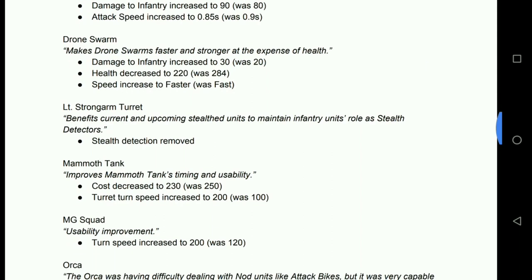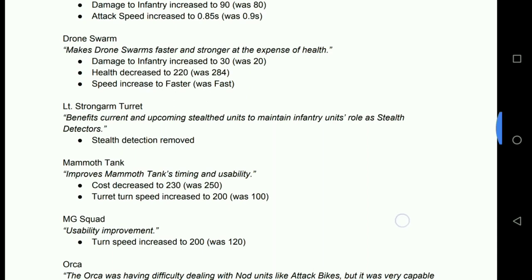Drone Swarms: damage to infantry up to 30, health decreased to 220, speed increased to faster — hence that little change we saw earlier. I think this is a case of the Laser Drone Squad coming out and doing really quite well, showing there can be a nice little niche for drones. They're not as tanky as they used to be, back up to faster speed after getting heavy nerfs shortly after release. Increasing their infantry damage whilst making them more fragile — I'd like to see how that affects the No Harvester GDI deck.